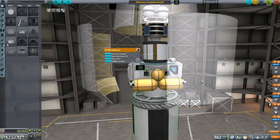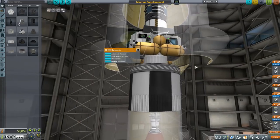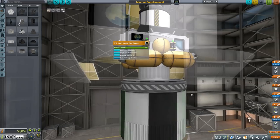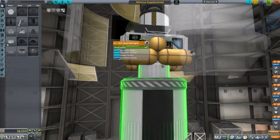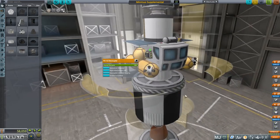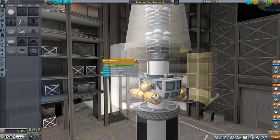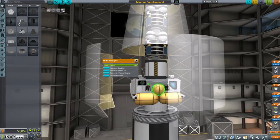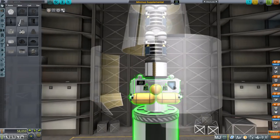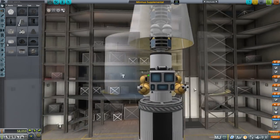Of course, the goo containers are there along with the other scientific instruments so that it can collect all that data. For landing, it uses ant engines at the bottom — just four ant engines. I think that should be enough. If it isn't, well, we'll find out the hard way. It has RCS thrusters and internal monopropellant. It doesn't have shielding because it's only for short excursions to the surface, not really long ones.